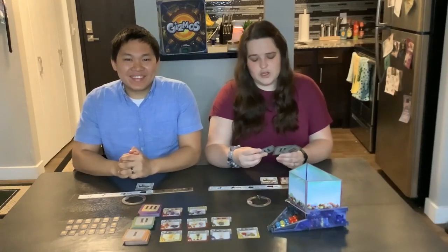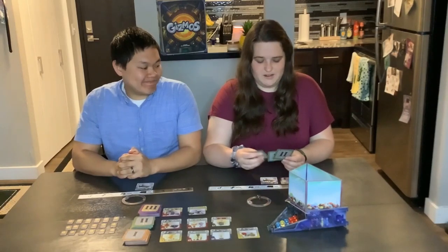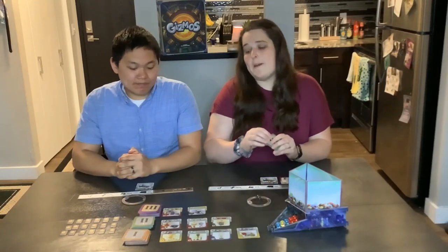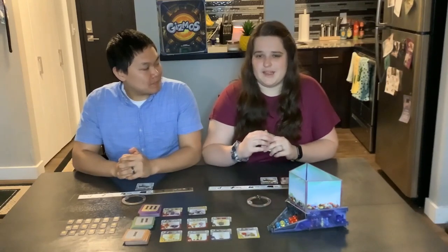The first option is if you look at these and think you don't really want to build any of them — none of them really look super good for what you're doing. You can just take all three, put them back underneath the bottom of the level two deck, and call that your turn. I researched, but I didn't want to do anything with it.